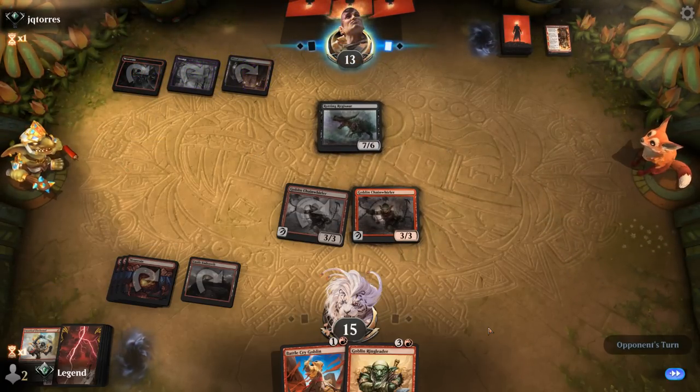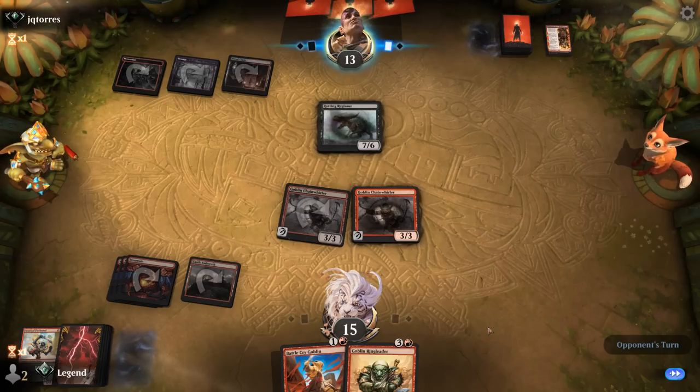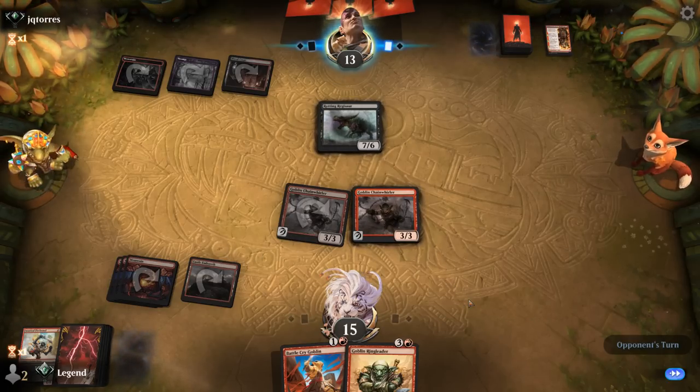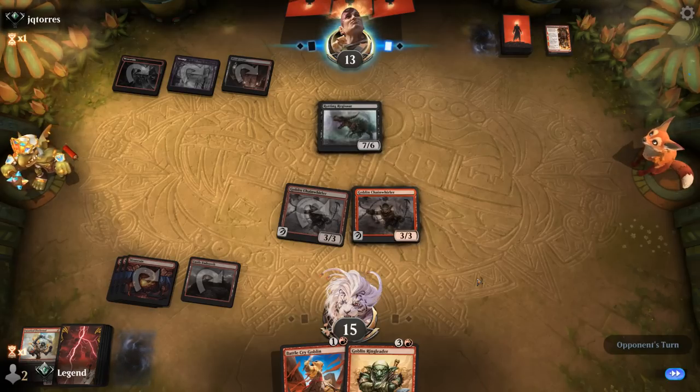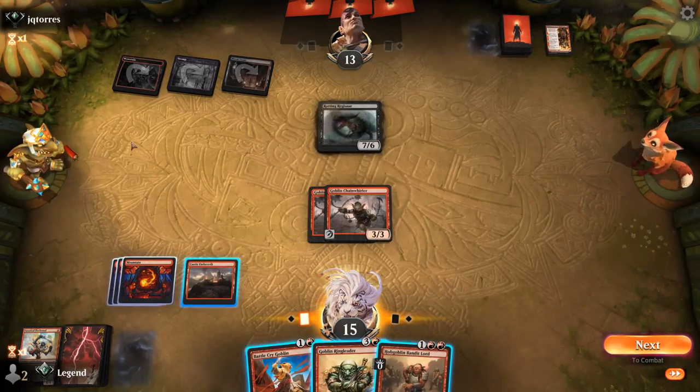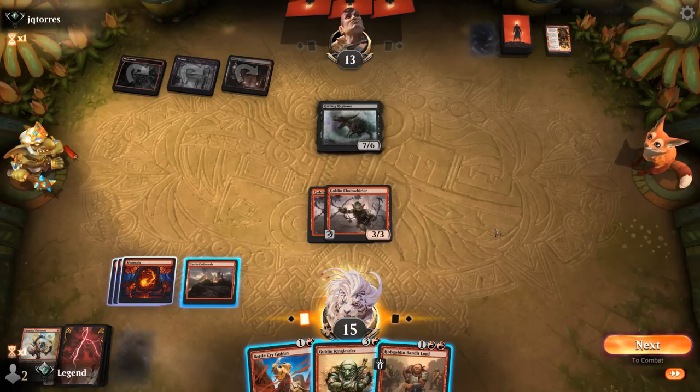Regisaur means I probably don't want to attack with Chainwirler, and instead we can try to double block with two First Strike creatures. If they have an Embercleave we could still be in trouble, although they're stuck on three lands with only one creature so they wouldn't be able to cast it next turn. What's our plan?